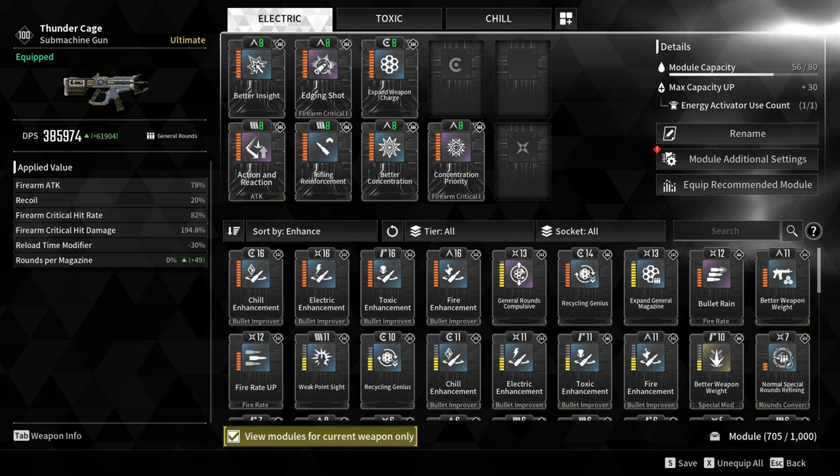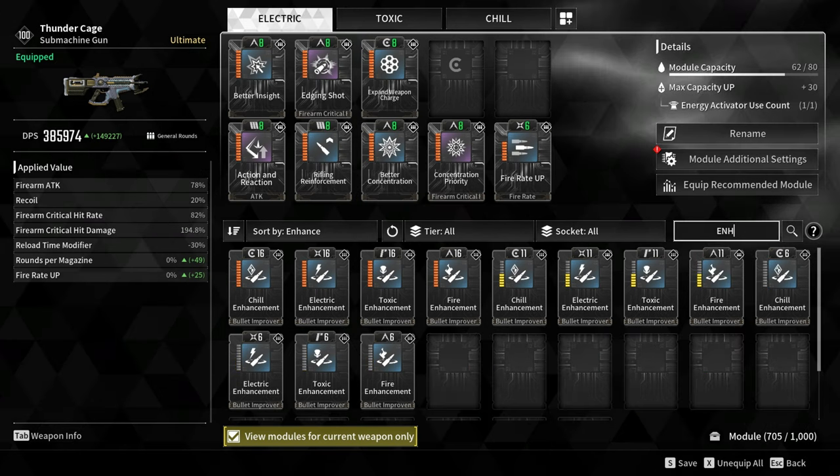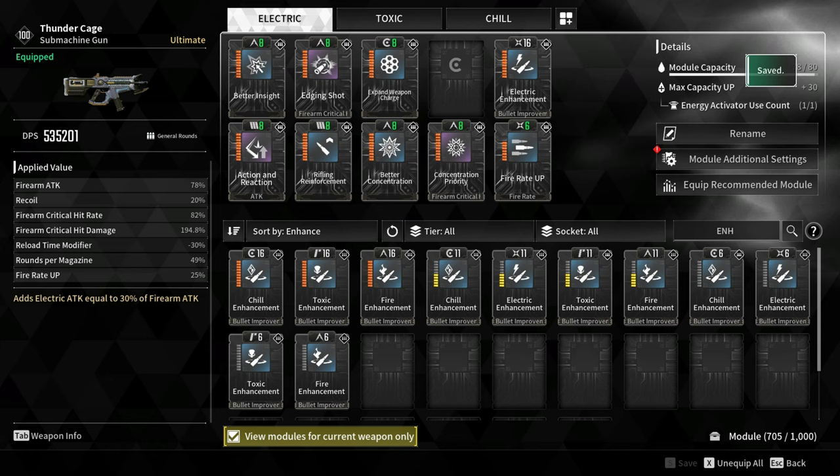For the Cerulean socket, I added Expand Weapon Charge, which increases rounds per magazine by 49%, boosting it from 26 to 38 rounds. For the Santec slot, I added a Fire Rate Up module, which increases fire rate by 25%. Depending on what you are doing, you will use a bullet improvement such as Chill, Electric, Toxic, or Fire Enhancement — these elemental bullets depend on the weakness of your target.